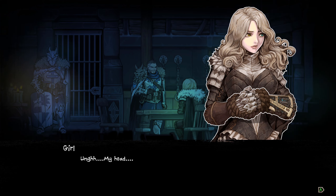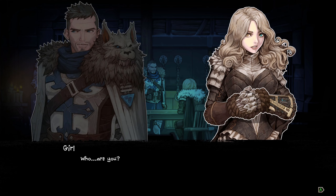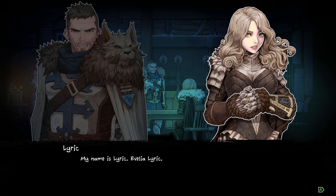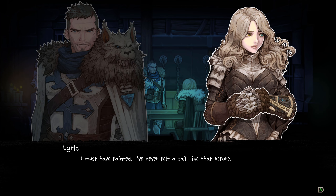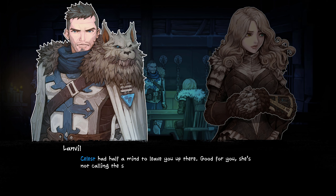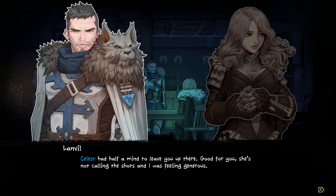What voice should I give her? Should I just give her a deep voice? Oh, my head! Glad you could join us, sleeping beauty. Who are you? Let's make this clear — I'm the one asking questions here. You can start with your name. My name is Lyric, Evelia Lyric. I'm Landville Esquire — you're lucky we found you. A moment later and you would be another piece of frozen decor crossing the streets. I must have fainted; I've never felt a cold like that before. We are unfortunately well acquainted with it here. Celeste had half a mind to leave you up there. It's sometimes hard to figure out what some of the letters are because of the font, but the font does fit the theme, so I'll give them that.